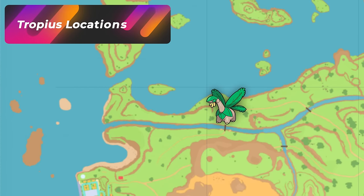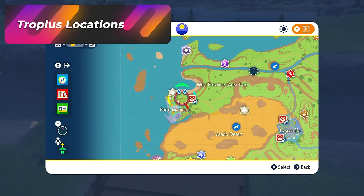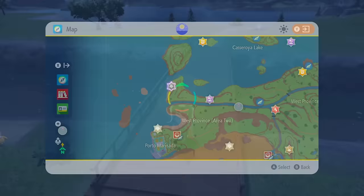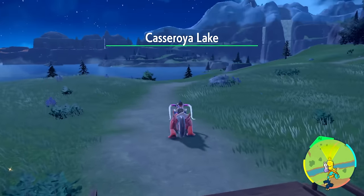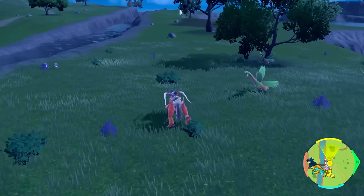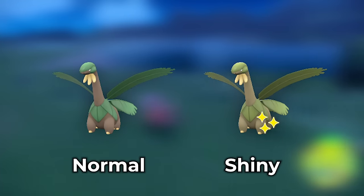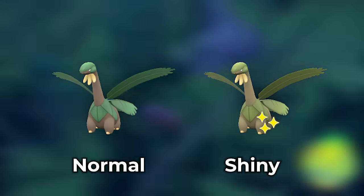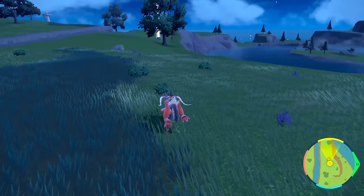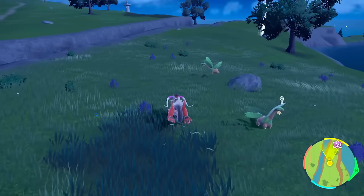This is probably the best spot to find Tropius. If you come from West Province Area 2 and cross over into the Lake Casaroya area, it's going to be this part of the land. Look how insane these spawns are — I'm just going to walk here. Look what's spawning already. There's just so many, and as you walk anywhere around this area, the shiny is going to be very, very lighter green compared to the original, so you'll spot it easily. Don't let the moonlight trick you when hunting at nighttime. You can see the amount of them that spawn here.